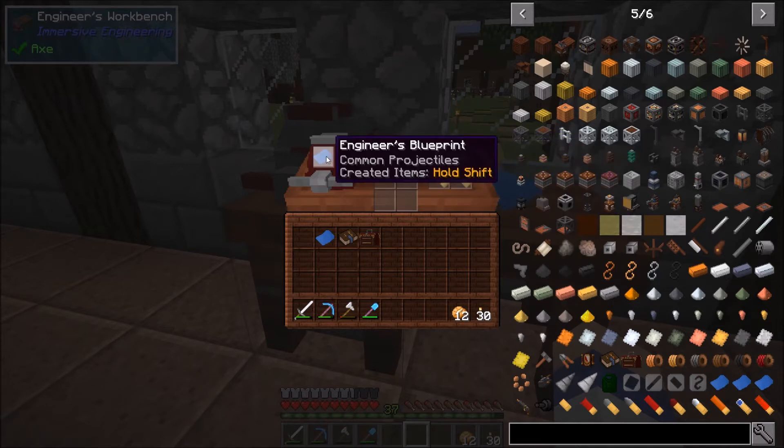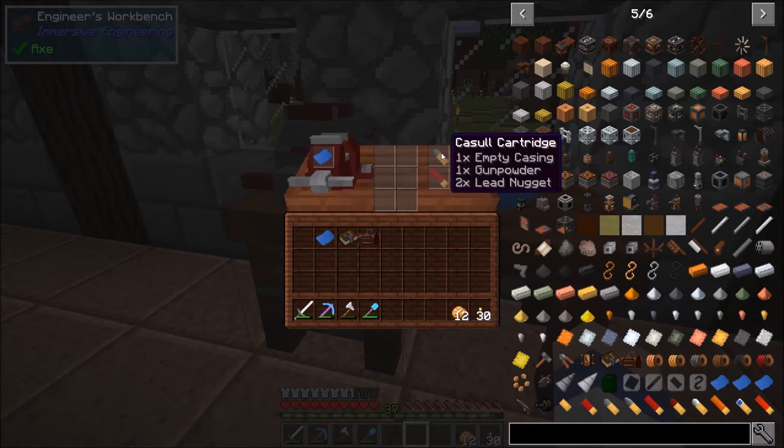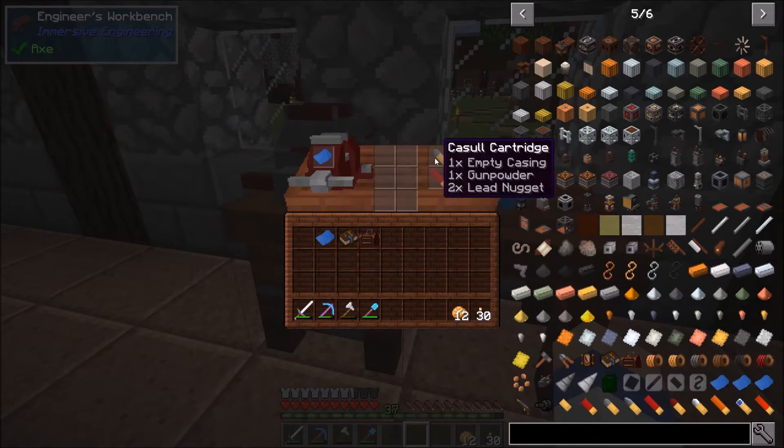So in here is the common projectile. If I just hold shift down, we can do the casual cartridge, the armor piercing, silver cartridge, buckshot, and high explosive. And it tells us exactly what we need to make each of those.